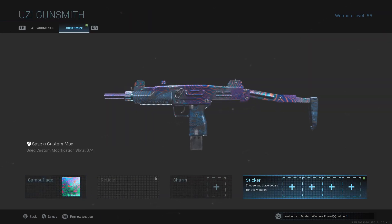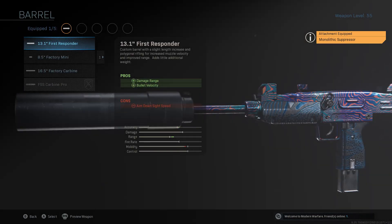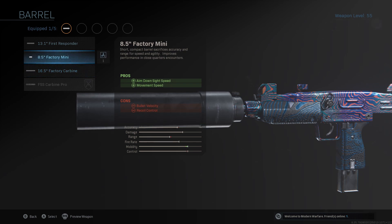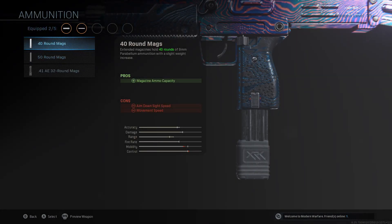The first thing I put on it is the Monolithic Suppressor — damage range and sound suppression — just for the damage range boost, it's an honest big help. Then next I run the 16.5 Factory Carbine for damage range, bullet velocity, and recoil control.